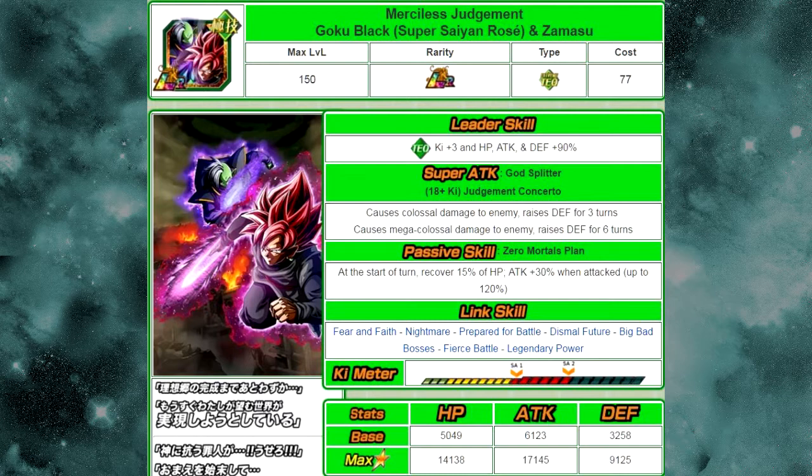His passive skill is Zero Mortals Plan: at the start of the turn, recover 15% health, attack plus 30% when attacked, up to 120%. He's more viable on Dokkan events where cards attack you multiple times — sometimes up to 5 times — so you can often get at least 4 attacks in one round and reach his max attack potential. That 15% HP recovery is also pretty decent, especially if you're not running him as a leader. He is an extreme type, so once we get the extreme type lead out, he'll be a lot more viable with that 15% HP regeneration.